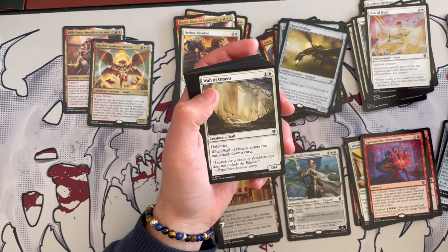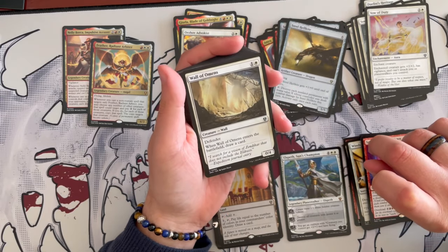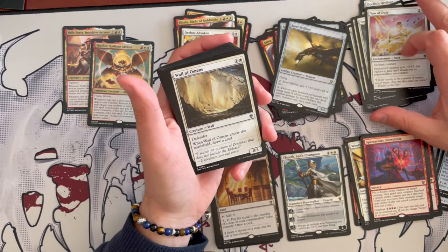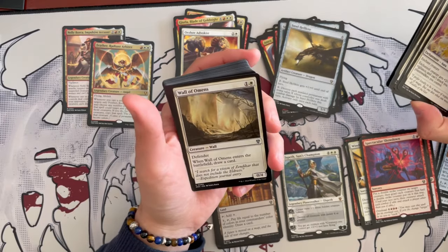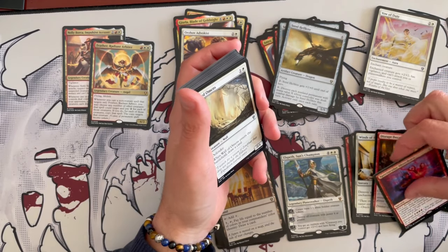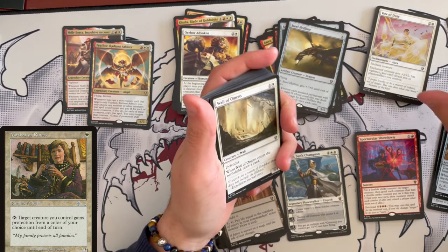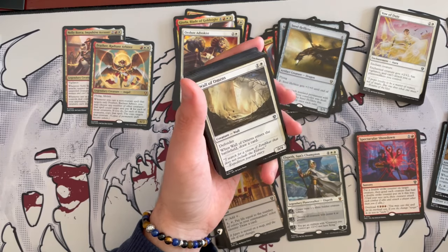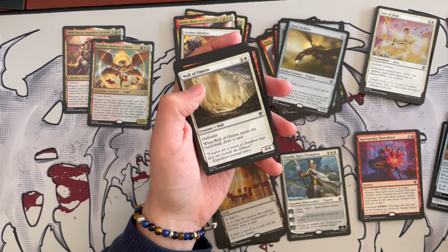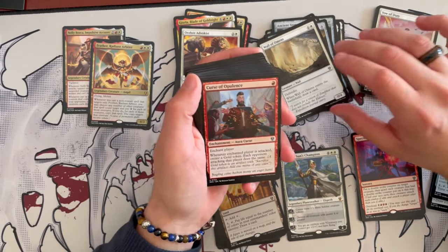Wall of Omens is a 0/4 defender that draws a card when it enters the battlefield. I remember there was an old combo — maybe around Mirrodin — where you could put Pariah on a wall and all damage would redirect to it, then use Mother of Runes to give it protection from the damage color so damage would dissipate. It worked with Pariah. I had a deck like that ages ago. Anyway, as a defender here — meh, not really useful.